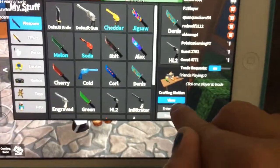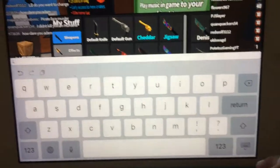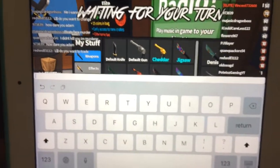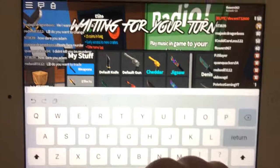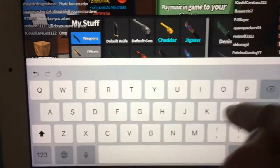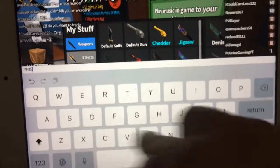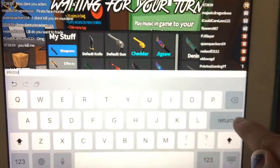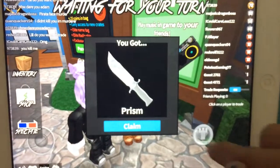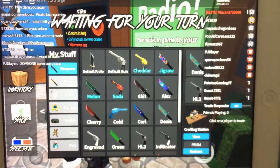Now you're going to go to Enter Code. I already redeemed all of these codes. The first one is PRISM — all capitalized. You got PRISM claimed. Oh, apparently I didn't have PRISM redeemed yet. Alright.